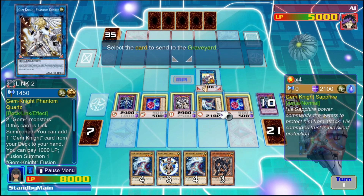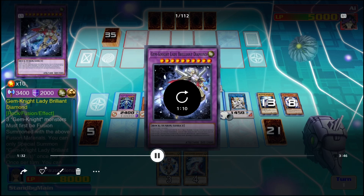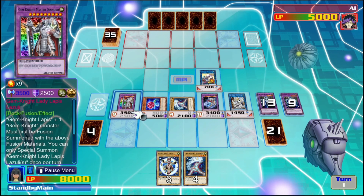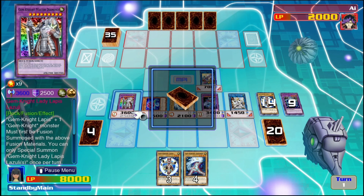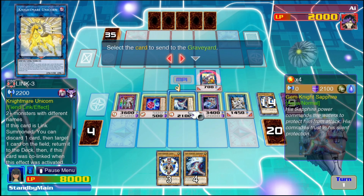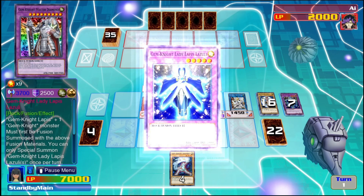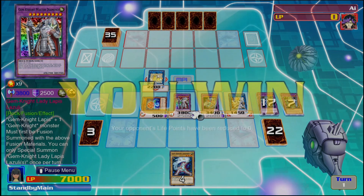Konami deliberately tried to make Lady Lapis not abusable by limiting her summon to once per turn, but there are ways to circumvent this. The card Gem-Knight Master Diamond can copy the effect of one Gem-Knight card in the graveyard by banishing it, so we copy Lady Lapis's effect to burn the opponent again. Master Diamond isn't limited to once per turn, but it's only at one copy. Thanks to Nightmare Unicorn, we can send it back to the extra deck and summon it again to reuse the effect — and by using Lady Lapis and Master Diamond twice, you can achieve the FTK.